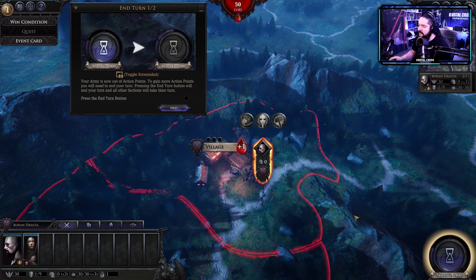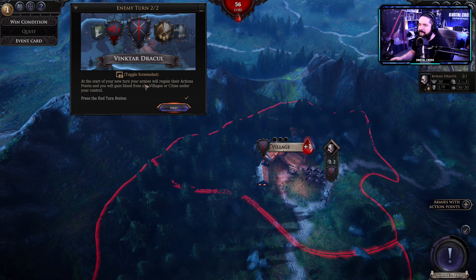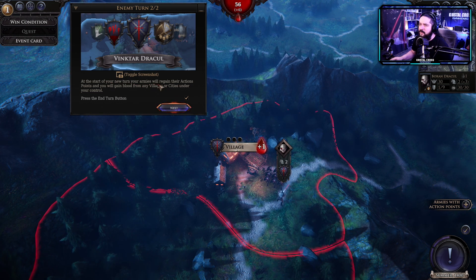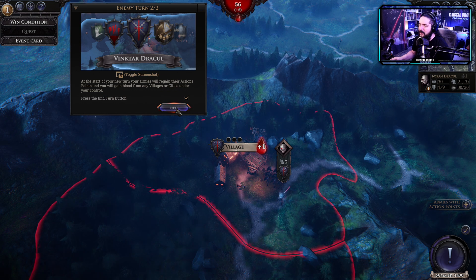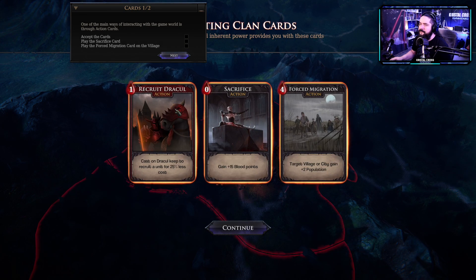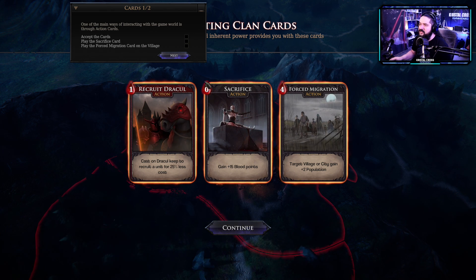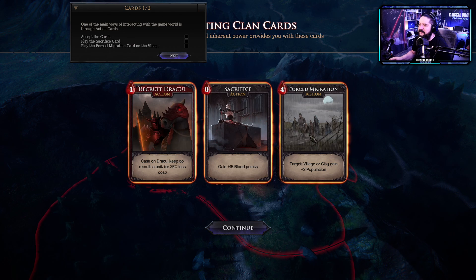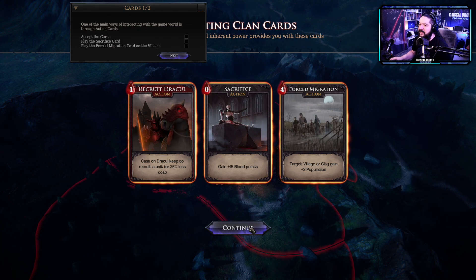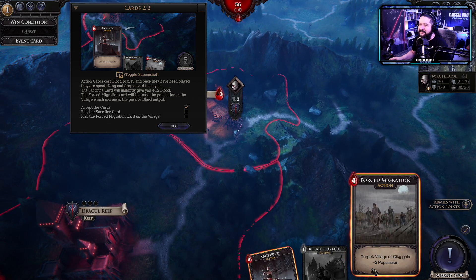La tua armata è ora senza punti azione — per guadagnarne altri avrai bisogno di finire il turno. All'inizio di ogni nuovo turno le tue armate riprenderanno i punti azione e prenderai sangue da tutti i villaggi e le città sotto il tuo controllo. Uno dei modi principali per interagire col mondo di gioco è attraverso le carte azione — accettiamo le carte, giochiamo la carta sacrificio e la migrazione forzata sul villaggio.